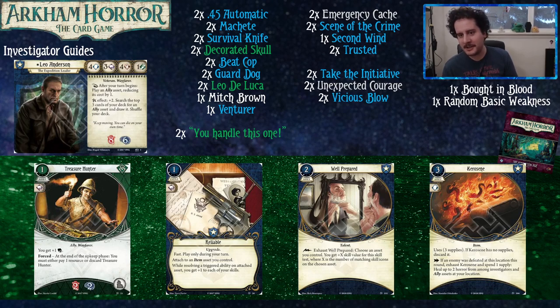Kerosene costs three and gives you three supplies. If an enemy was defeated at your location this round, you can exhaust the Kerosene and spend one of its supplies to heal two horror from among investigators and allies at your location. You don't have to defeat it yourself — the enemy just has to have been at that location this round. Luckily as Leo you're probably going to be killing the enemies. It's only one experience, and if you're limited on options it's a fine card — though you also have your allies to make horror less of a big deal.